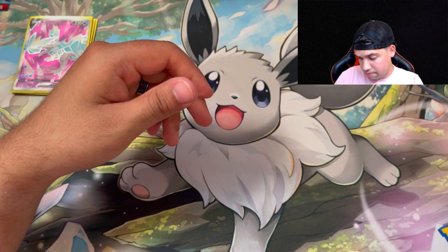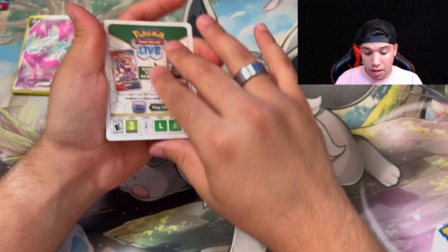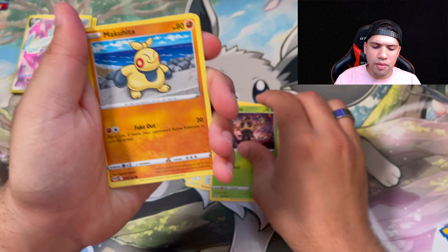My luck with these boxes has been pretty much terrible honestly. Psychic, Lickilicky — we'll just burn through these because it doesn't look like we're getting anything from this box. A Makuhita, a Electrike, a Murkrow, Wurmple, Sableye, and the non-holo Magcargo.